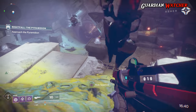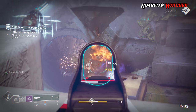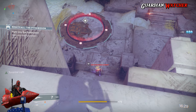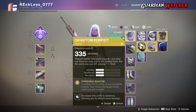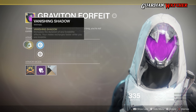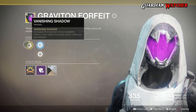In Destiny 2, the Graviton Forfeit has been given an upgrade. Since Shadestep is now the class ability, when combined with Vanishing Step — dodging makes you vanish from sight for a short time — it works with Gambler's Dodge. Vanishing Step can also get its effect when you use Marksman's Dodge as well. The Graviton Forfeit's intrinsic perk in Destiny 2 is Vanishing Shadow, which increases the duration of any invisibility effects, and your melee recharges faster while you are invisible.